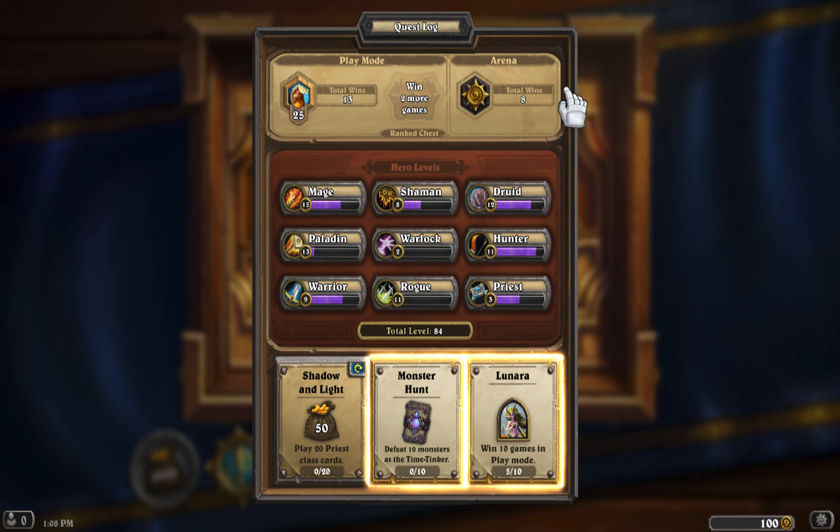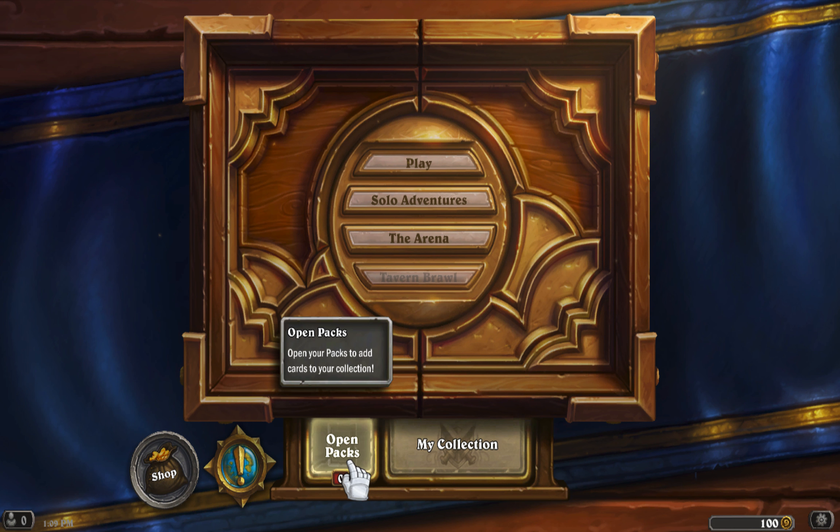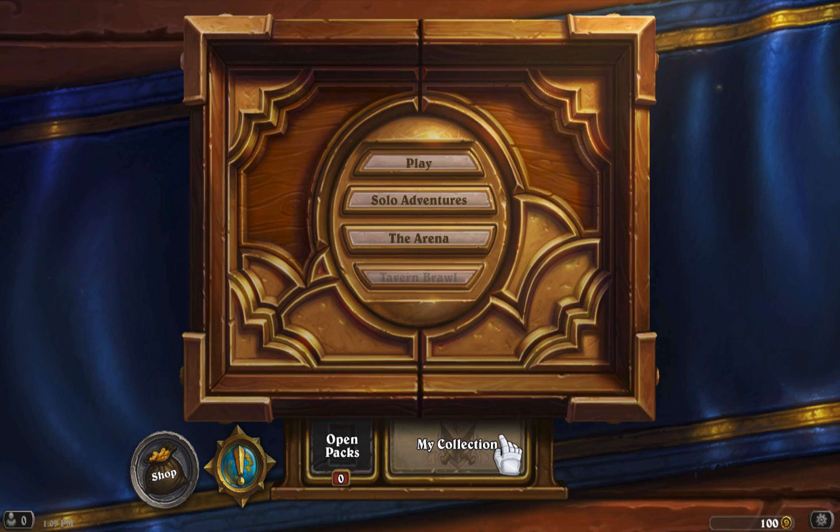You can see this is a new account because I only have eight total wins in arena and 13 in play mode. Down here are the quests — some of them award packs as you can see, and some just reward coins or random stuff. If you don't like a quest you can always trade it out once a day, as you can see I'm trading this quest out. Hunter victory is something I play so I like that quest much more.